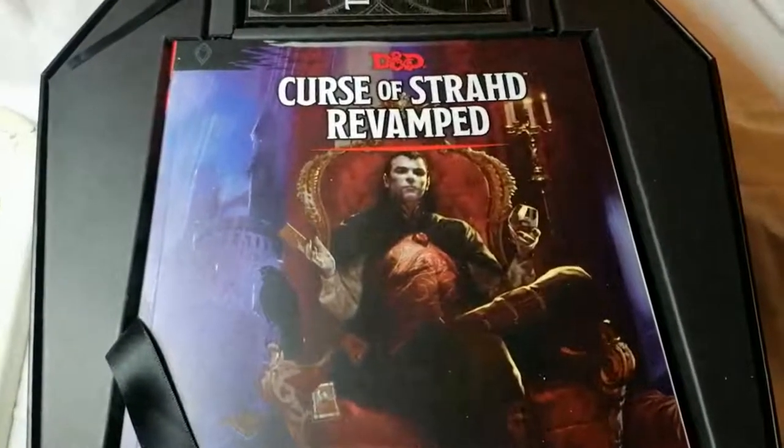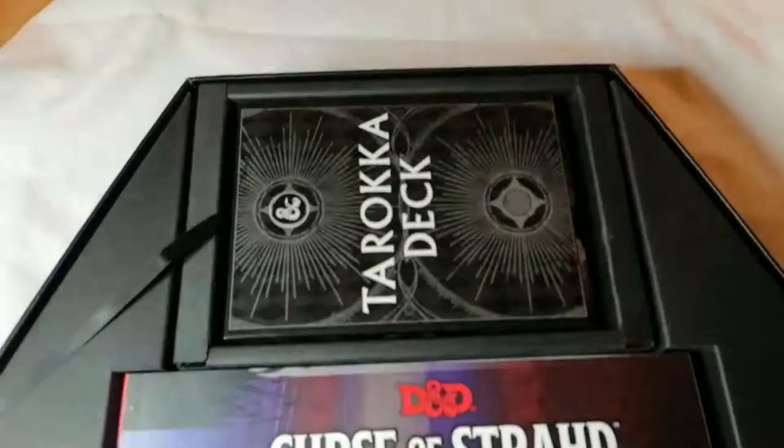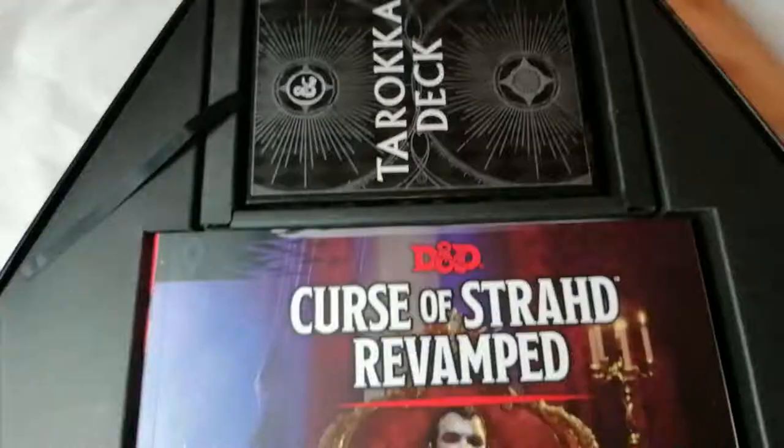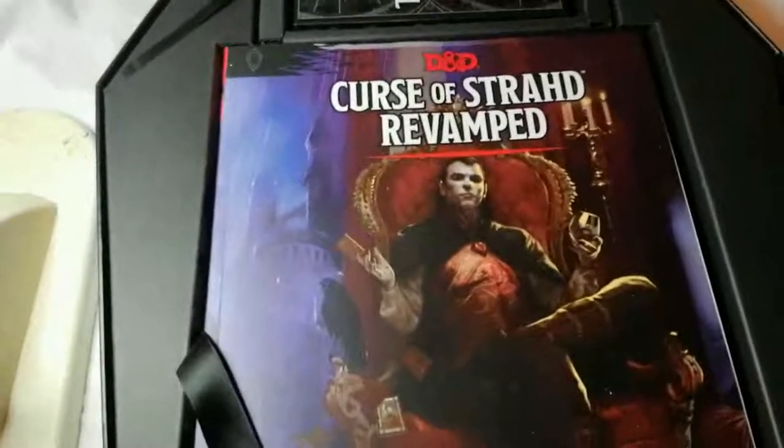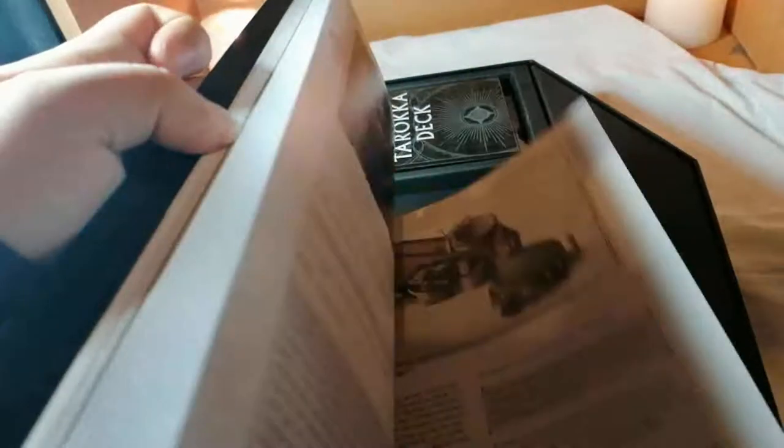Following this, we are greeted with two sections of the box: the larger section with the Revamped module facing us, and a smaller section with the Tarokka deck facing us. The module itself is a softcover; however, it can be stored in the box so I won't be taking any marks off for that. As for the changes in the book, it remains wonderfully balanced and is Wizards of the Coast's best attempt at a sandbox module for 5th edition.